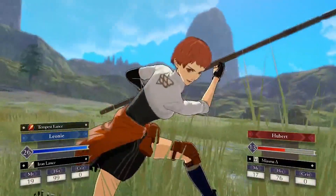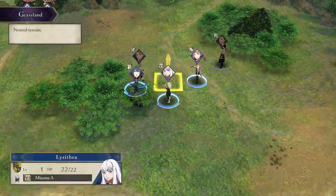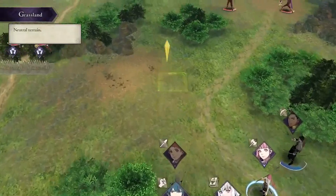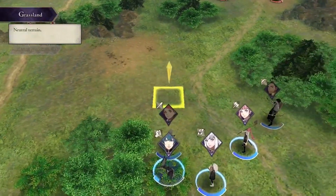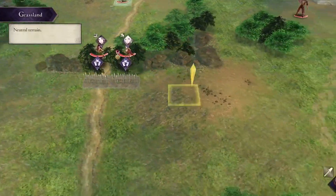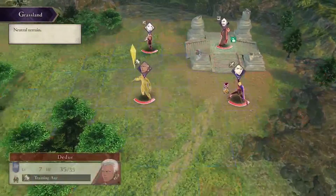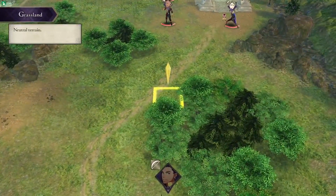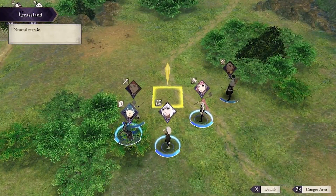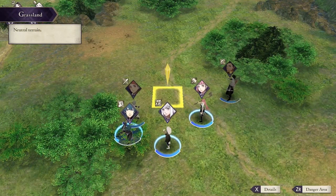When I play this map on hard mode I usually have both armies come at me, but I'd argue it's best to go one side, take out these two, move over, take out all those guys, then deal with Manuela and Hanneman. It's not the fastest or most efficient way to play, but it'll get the job done. And by the way, this is not on New Game Plus — this is a fresh new game, so New Game Plus is not necessary for this mode.